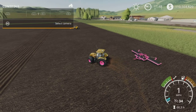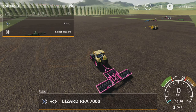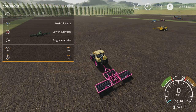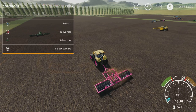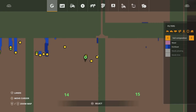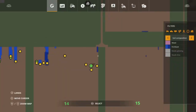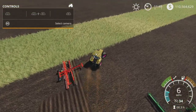Again under cultivators: the Lizard RFA 7000. It lifts, lowers, you can fold it, and it cultivates. There is no turning on or off. I thought the first pass showed a fertilization indicator on the map, but going back into it, it wasn't actually fertilizing — it's a cultivator only.